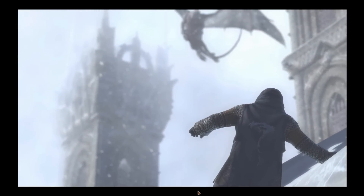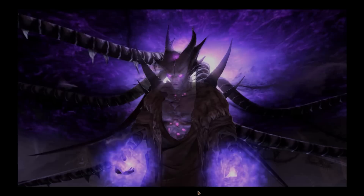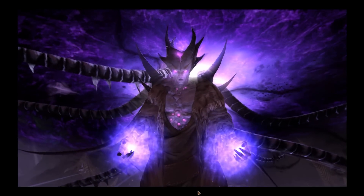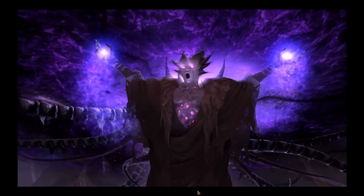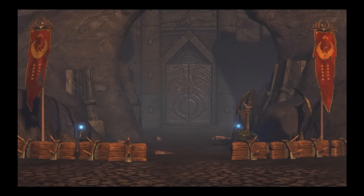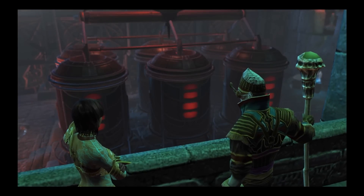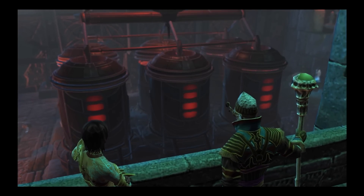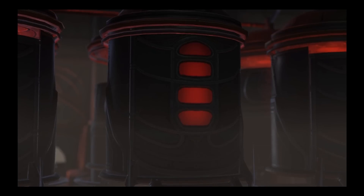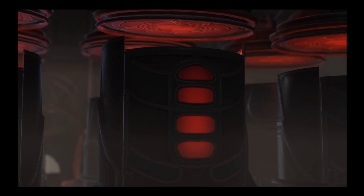In their wake came the most ancient of evils — Regulus, the Destroyer. With no one left to stand before him, he devoured everything. But there is one last hope. We survivors have made our stand and successfully engineered a new Ascended. You. You are our masterpiece, Defiant. The fate of Talara rests on your shoulders. You must not fail.